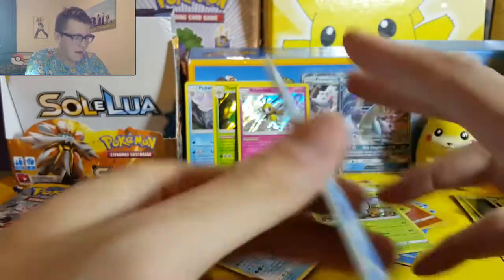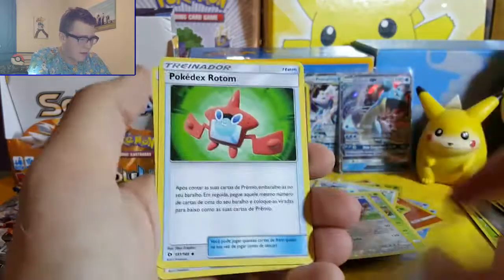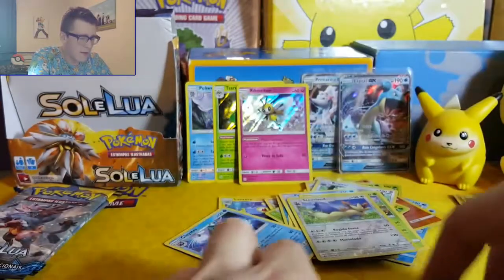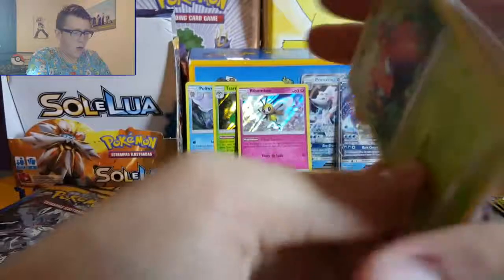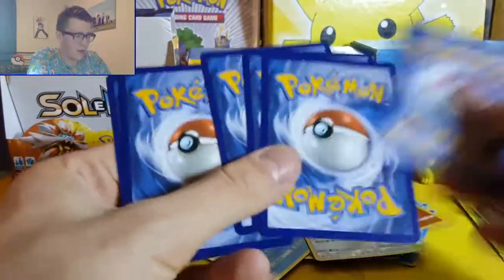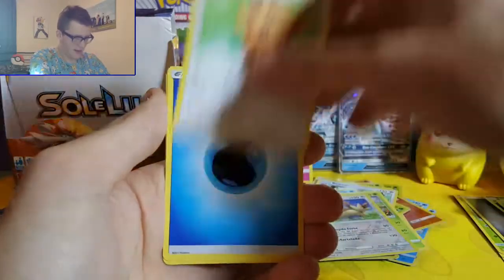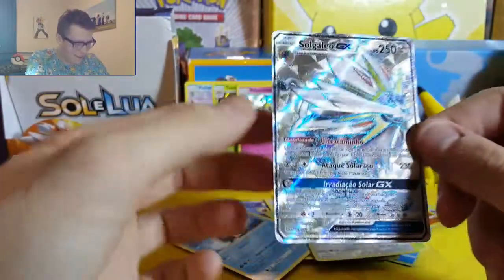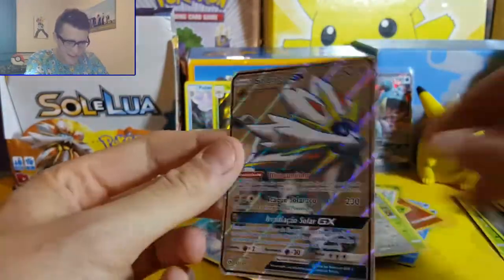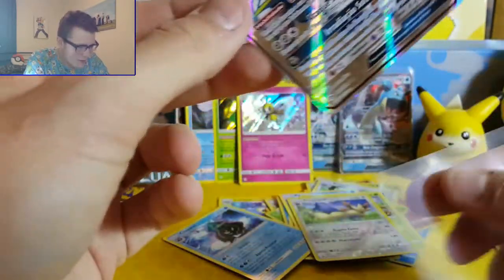Stoutland, Pokedex, Hibbeet. I think I see a glimmer of shiny - I think we've got something. Let's see what we've got. Paras, Lilliup, Energia, Bounsweet, Simeon - oh awesome, we've got a Full Art Solgaleo GX card, which is absolutely awesome!